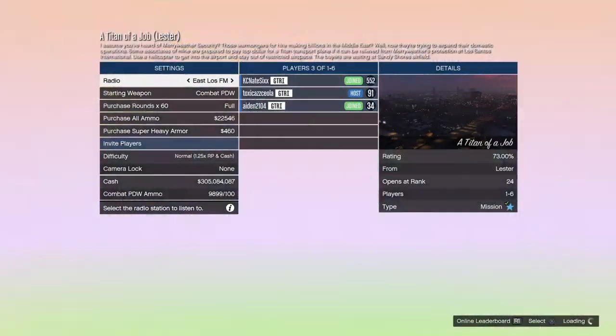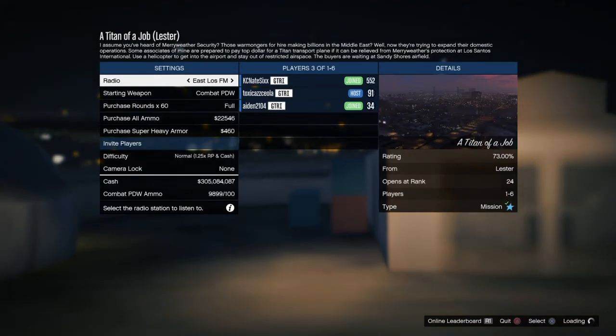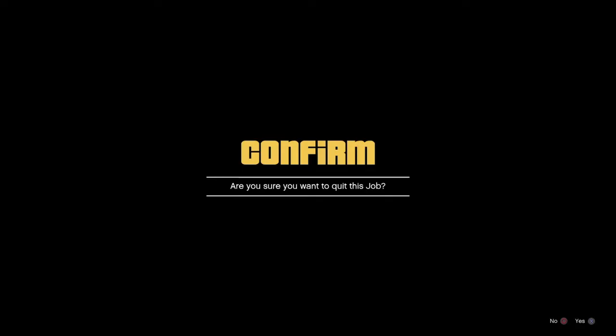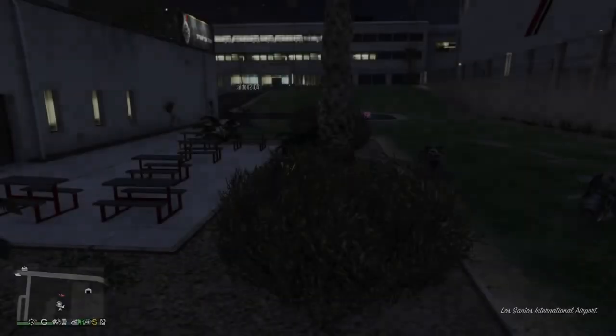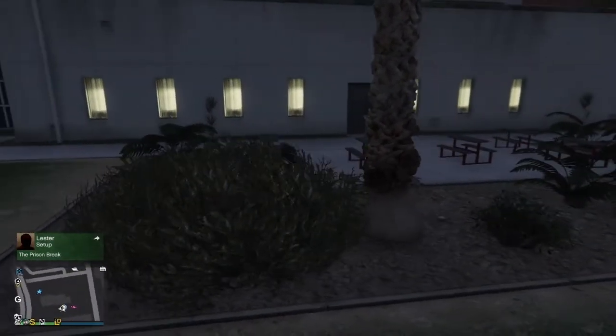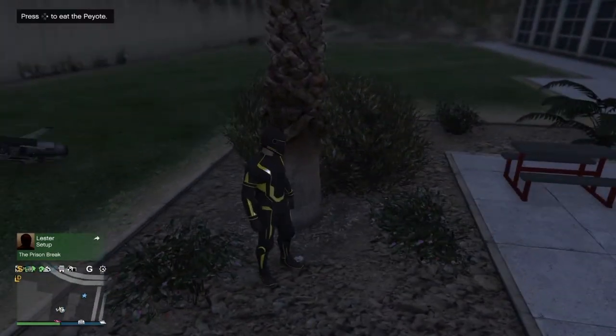Once you load into the lobby, wait until the background changes into the psychedelic colors. Count to three — one, two, three — then back out of the job. You should see 5000 RP added to your rank, and you should spawn back at the same location, at the same peyote plant.